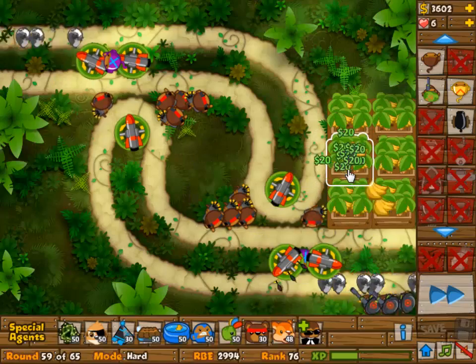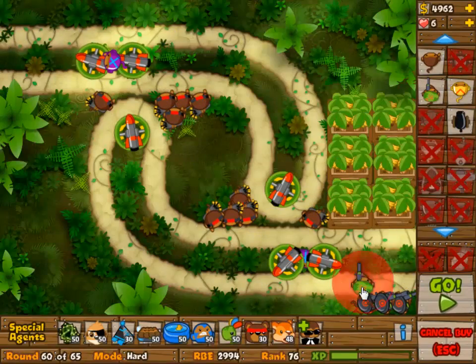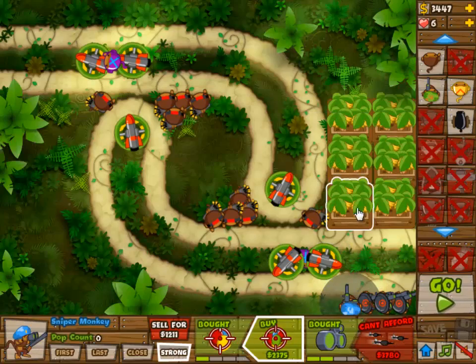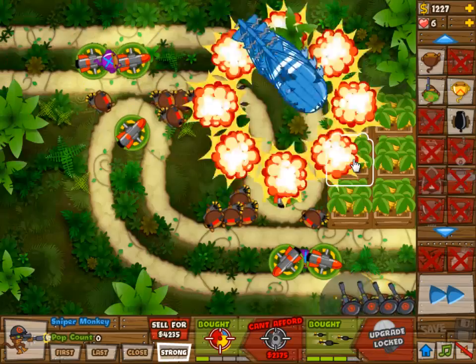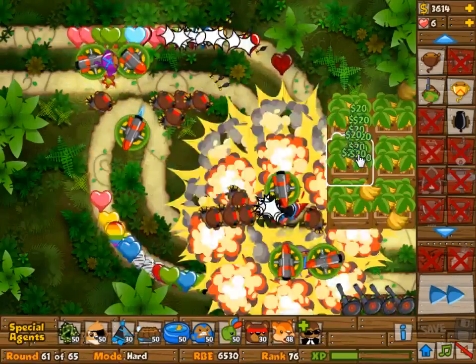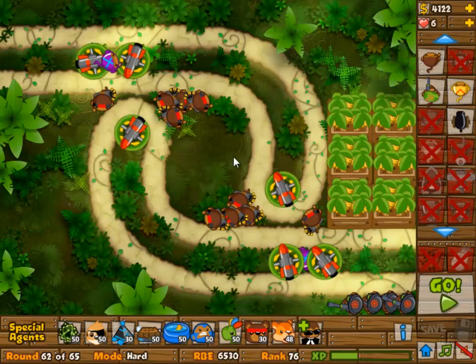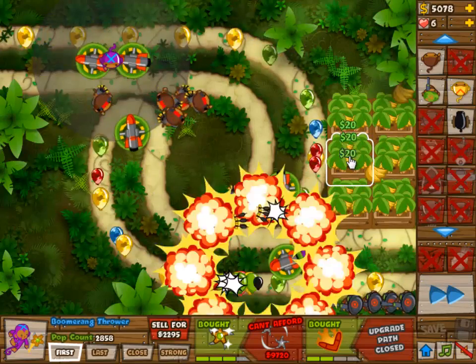The advantage of AOE damage is of course that it doesn't matter how big the clump of balloons is — if you have true AOE damage anything will die, except of course for camo balloons and big balloons. But that is why you have the other towers. Anyway, a BFB then gets picked off by my four snipers as well as everything else that's there.